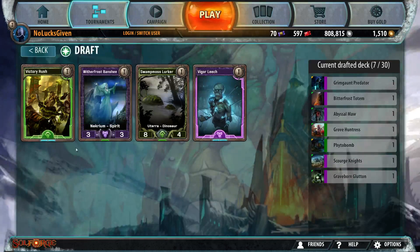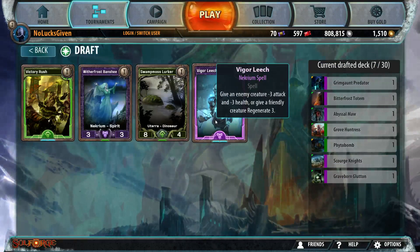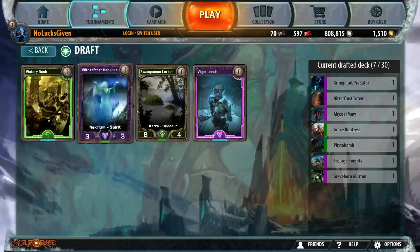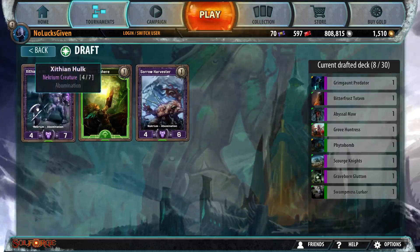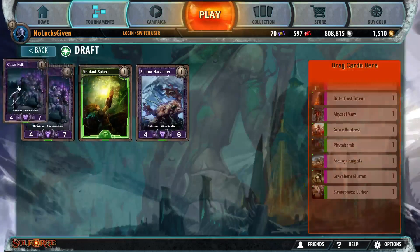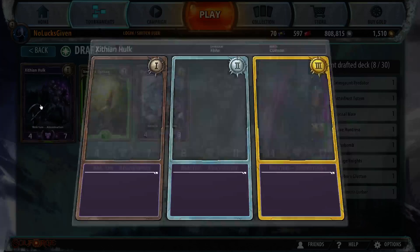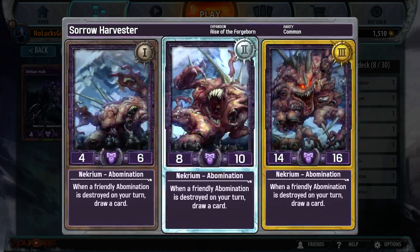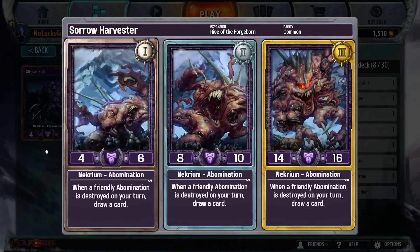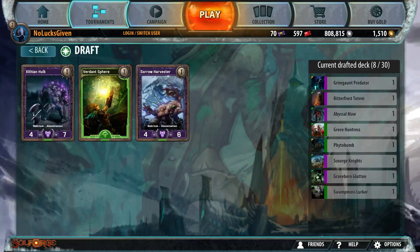That works with Phytobomb, but I'm just gonna take a Swamp Moss Lurker here. The point is just everything works with Phytobomb — that's all I want you guys to know. The card is sweet, it's gonna make some sweet things happen. I'm gonna take the Zithian Hulk over the Sorrow Harvester — it's got slightly better stats, one more toughness at every level. Although, drawing a card every once in a while seems sweet to me.